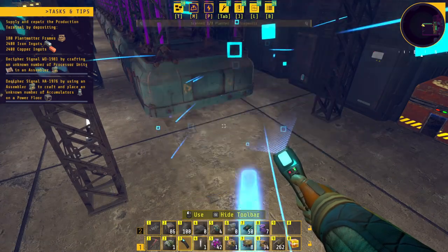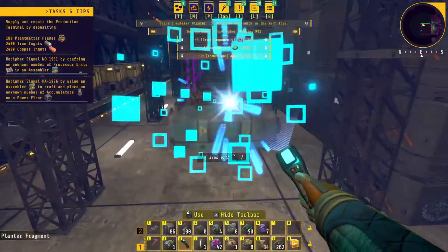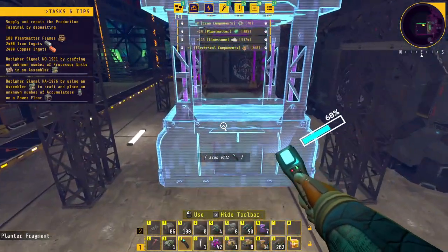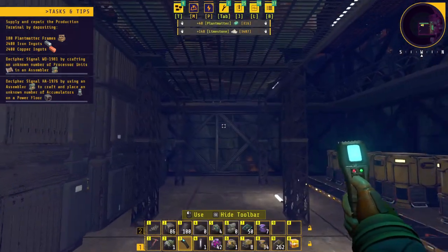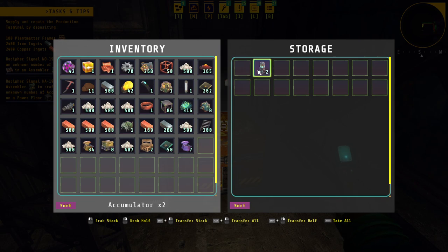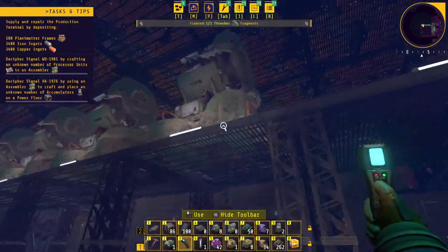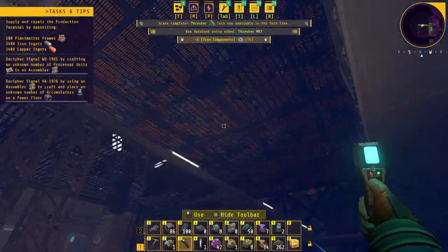I just finished clearing an entire row of filtered inserters — those are the purple ones on my hotbar. I do believe I have found planter one, planter two, planter three, and planter four. There are crank generators, accumulators — cool, it's upstairs. There's also a thresher. It's quite the factory in here.